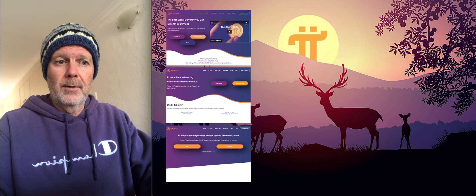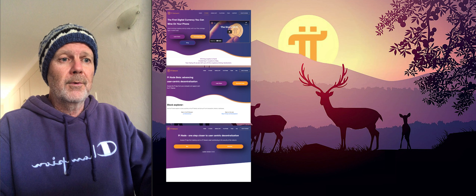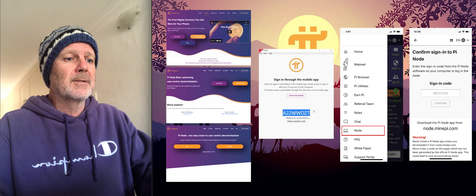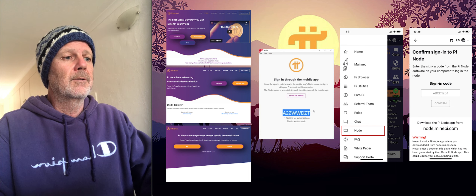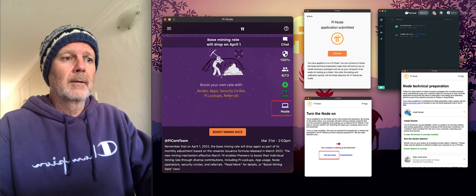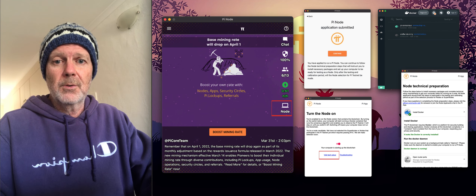If you want to run a node, just go onto the website — this is just a quick run through. Download the software. You'll be asked to authenticate; use that through the pi app. Then when you run it, you can install Docker, and once you've got Docker installed, you're all ready to go.